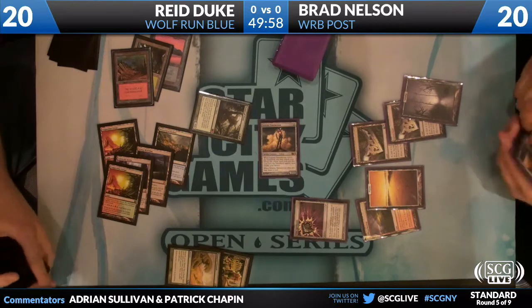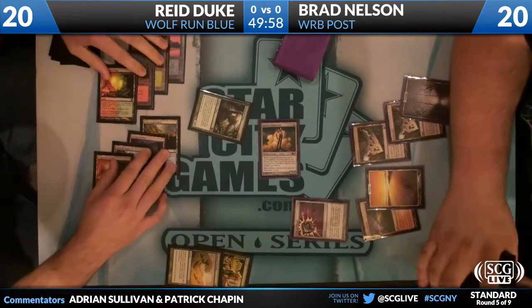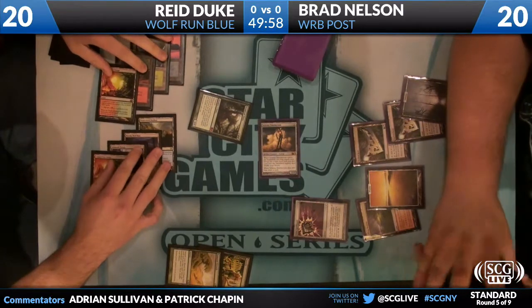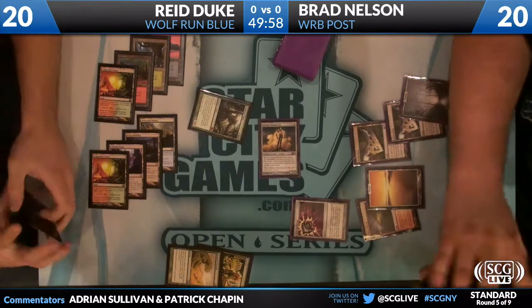To be fair, Brad's main deck — other than sorcery-speed effects — does not have ways to deal with creatures that are not Tumble Magnet. So an Inkmoth can go a long way against him.